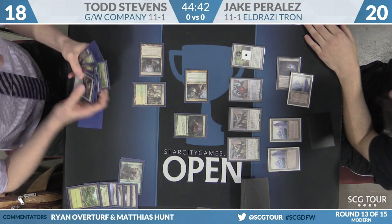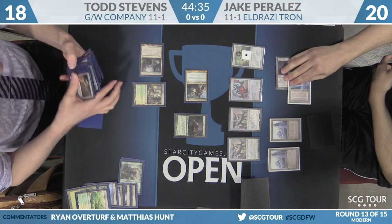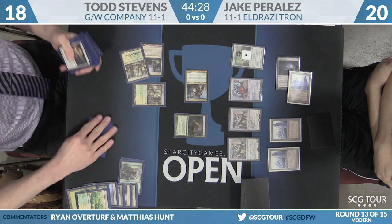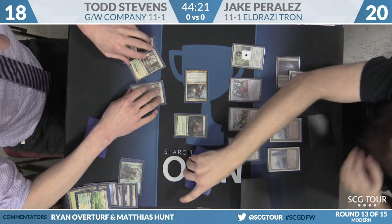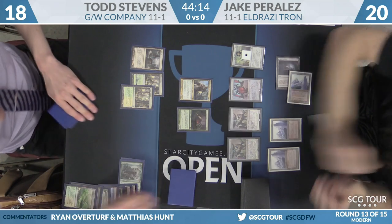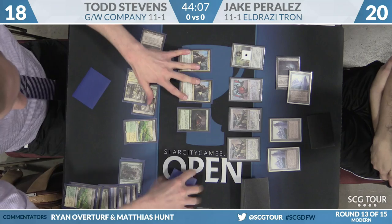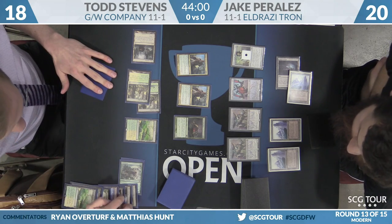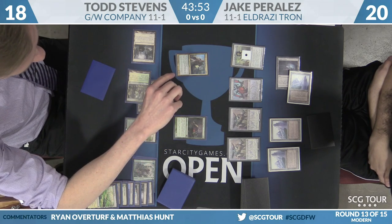Todd continues to take lands out of his deck, sacrificing a Forest into Windswept Heath, into Temple Garden. The Knight continues to grow, but Stevens needs to do more than just control Knight of the Reliquary to pull ahead. Perales can do things like chump-block with Mattery Shaper — the ground isn't an inviting place for damage, and the top of Perales' deck has much more potential than Stevens'. Good draw for Todd though — he draws another Knight of the Reliquary. Now that he has two large creatures, one can attack and one can block. He still has to be worried about something like All is Dust — really no coming back on that. He can't play around it either, just has to jam and hope for the best.